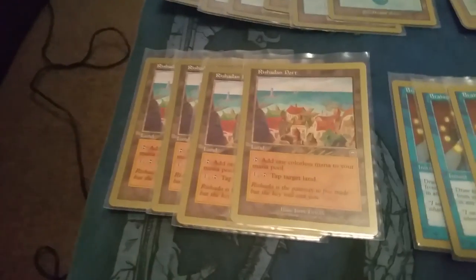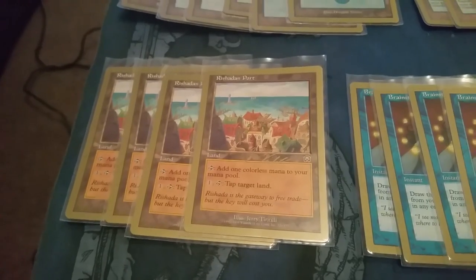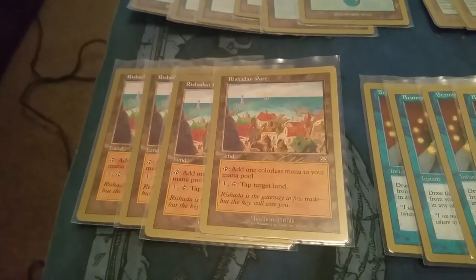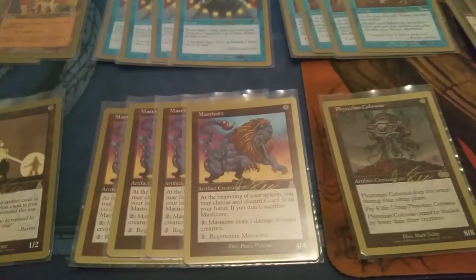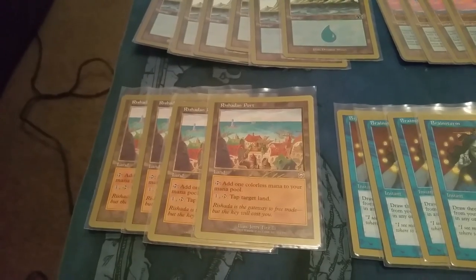Now for the 21 lands. We have four Rishadan Ports — they tap for mana but can also pay one mana to tap a target land. Rishadan Port was a four-of in almost every deck during this block because it was a land and couldn't be counterspelled. It was a nightmare for control decks. In this deck you always have something to do with your mana anyway — pumping mana into Masticore, making Processor tokens — so Rishadan Port is your early interaction tool to make sure your expensive spells can resolve.